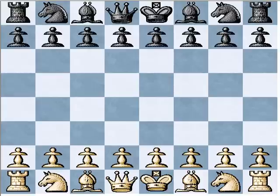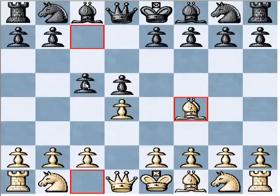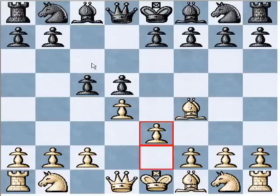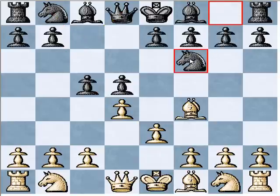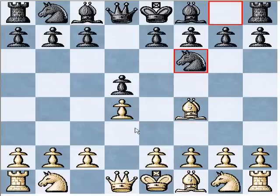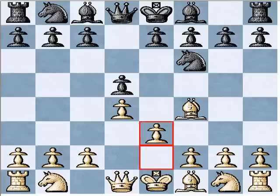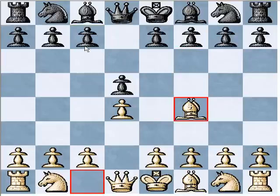Last time we looked at 2c5. After e3, we looked at the move knight c6. I mentioned that the other two moves were queen b6 and pawn takes d4. Knight f6 is also a good move, but I'm not going to cover it right now, because it will be looked at in a different move order. There's also the third move c5, and right now we're looking at second move c5, so I don't want to cover something twice.